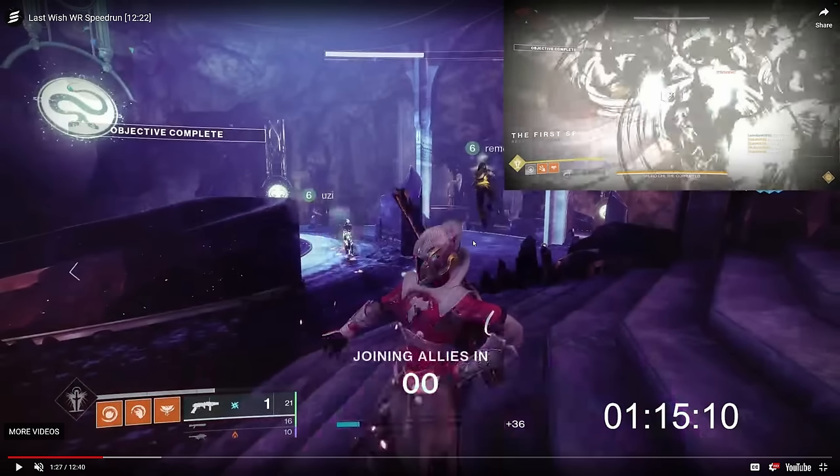Whereas Shuro is a more movement and mechanic-focused encounter. Vault is also a more add-clear and mechanic-focused encounter, and then Queenswalk is famously a very movement-focused encounter in speedrunning. I'm going to spend more time talking about Shuro because the strategies are a lot more diverse and interesting.